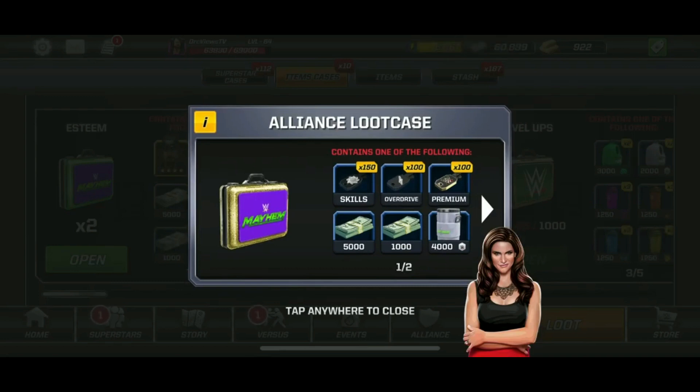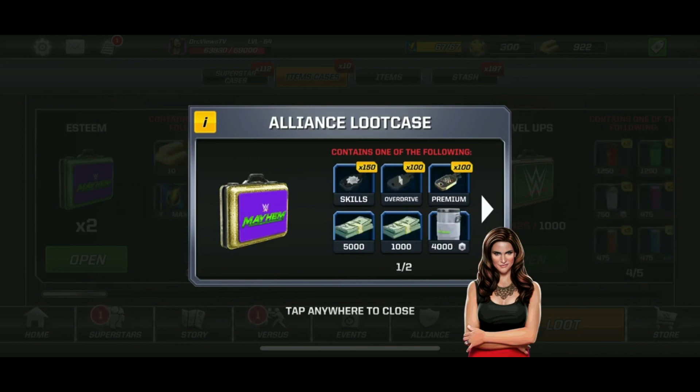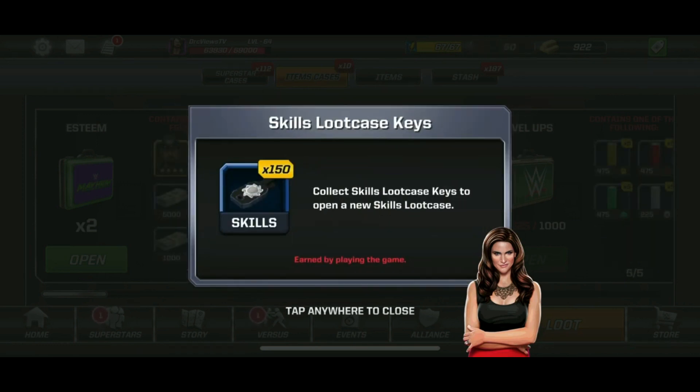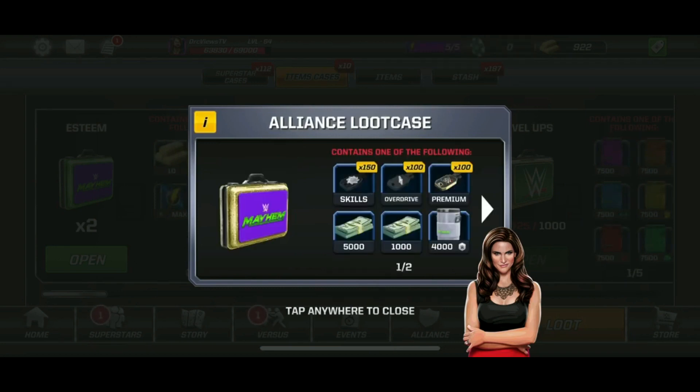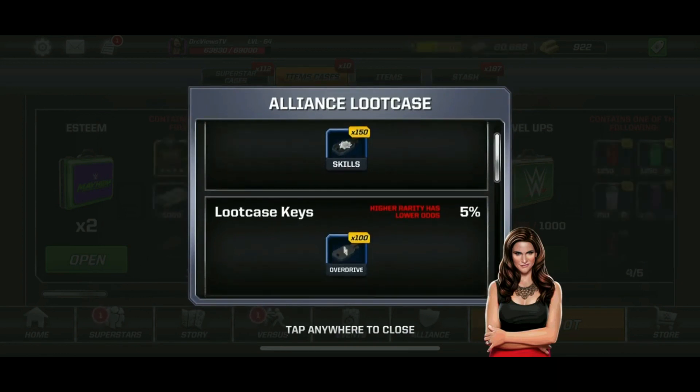Let's look at the quickest way that you can farm for these keys every day. First thing is join an alliance. Do your five fights a day so that you have a chance to get these keys — 150 keys of the skills material.